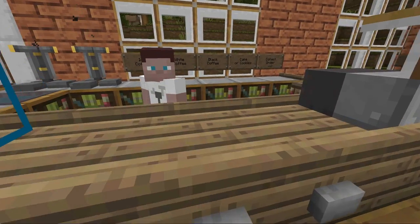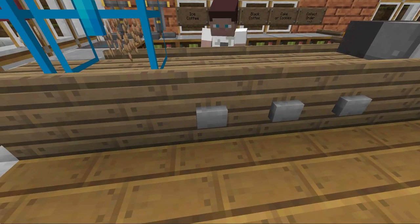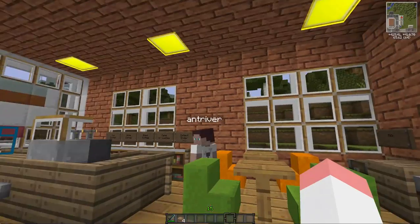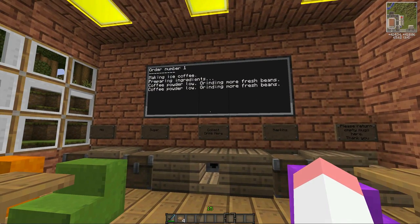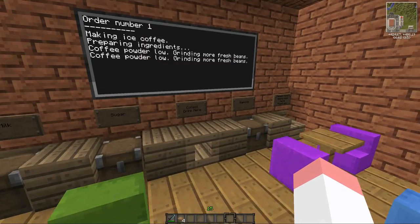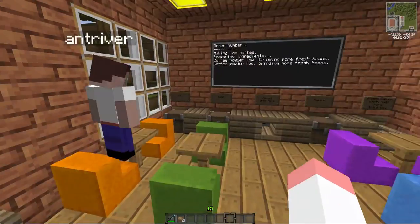What would you like today? I want an iced coffee - give me an iced coffee. Okay, hit the button. Oh, I have to press the button myself? What kind of service is this? The screen says 'coffee powder low', so let's explain what's going on. There are machines downstairs making your drink. It's coming up on the monitor. The computer is grinding more fresh beans - I'm not sure if it's broken. Let's go have a look downstairs.